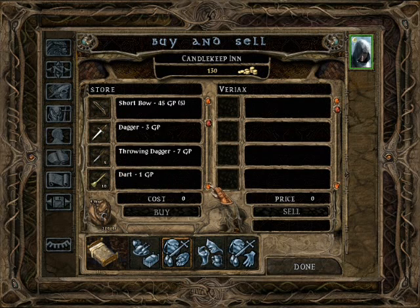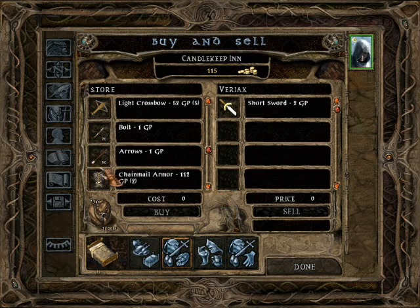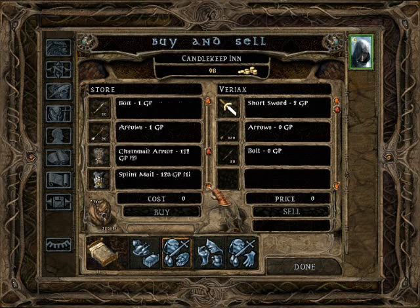We're going to forego the bow. I'm going to buy a short sword because that's what we're good at. I'm going to buy some arrows, and because of the mod I can buy quite a lot and they will only take up one slot in my inventory - 320 arrows versus the normal 40 or 20. And I'm going to buy some bolts as well because that's part of a quest. There are certain errands you can run around Candlekeep. This whole area counts as a tutorial level, so I'm going to skip most of the tutorial stuff but I am going to do the quests.